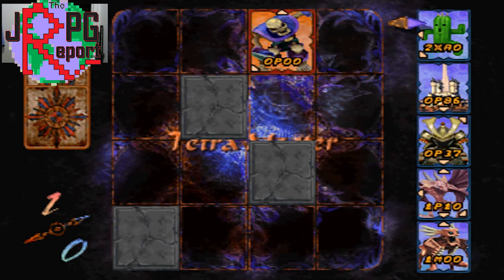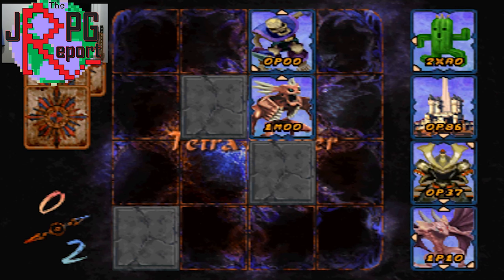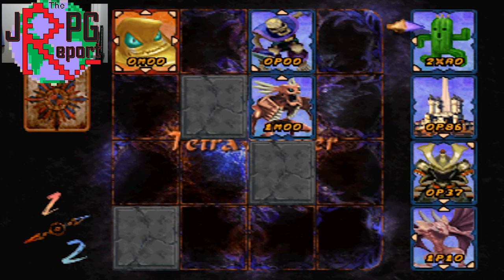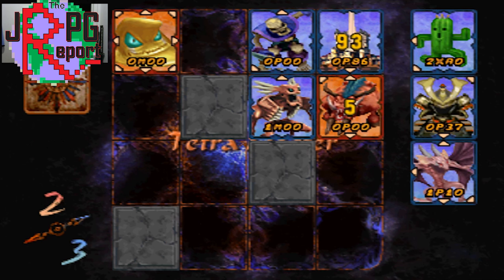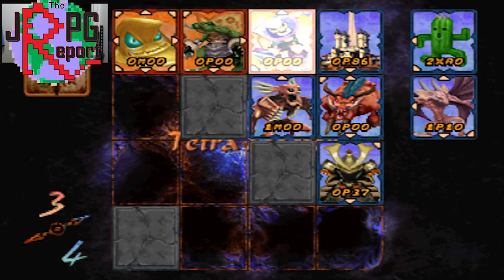The first digit is the card's attack power. The second is a letter that indicates the card's type. The third digit is the card's physical defense and the final digit is the card's magical defense. The card's type, indicated by the second digit, will be one of four letters: P for physical, M for magic, and two special typings X and A.